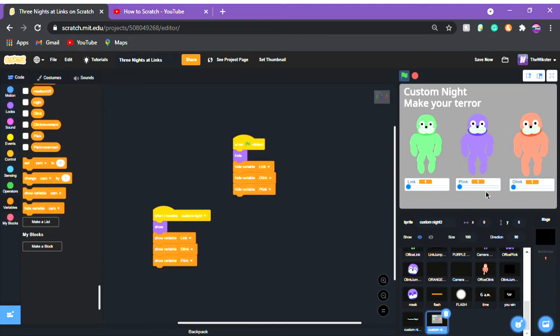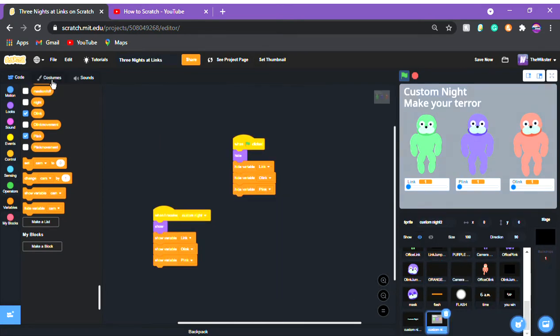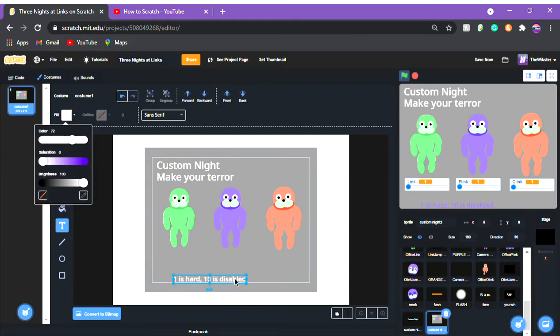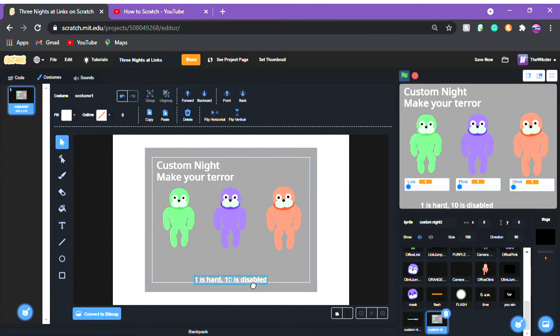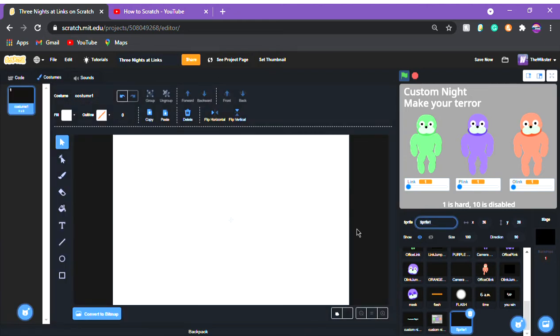Custom Knight should be basically complete now. Check that ten is the disabled version. Go to the Custom Knight menu background and add a label at the bottom: 'one is hardest, ten is disabled.' Make the text color white. Now all you need to do is add a start button — paint a new sprite and call it 'Custom Knight Start.'